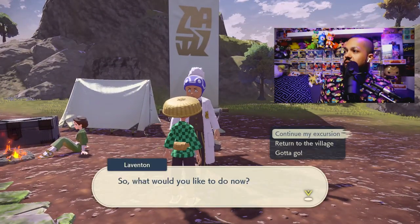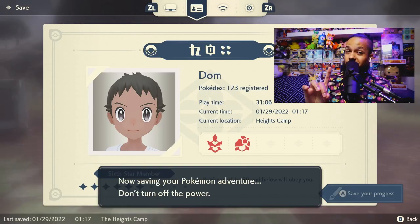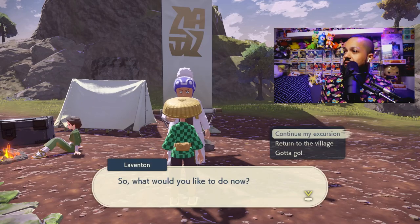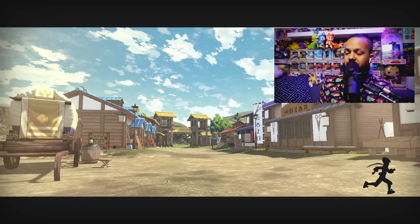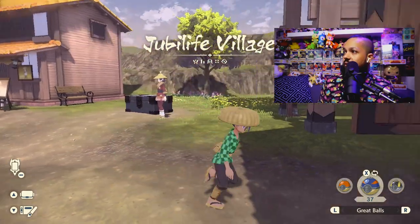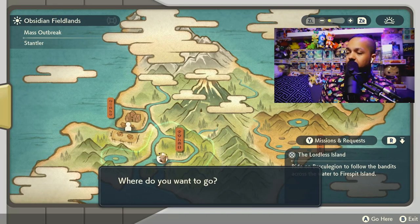We're going to go back to the camp, and before we do that we're going to save — double save just to be clear. We're going to ask the professor, go back to Jubilife, and then check it. There's the reports again for the Stantler, and we're going to come back one more time. Back here — reports show Stantler still on the board three times in a row.